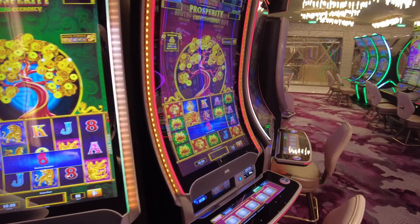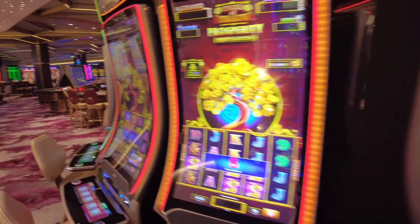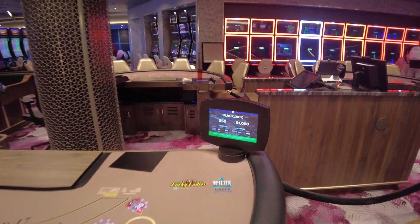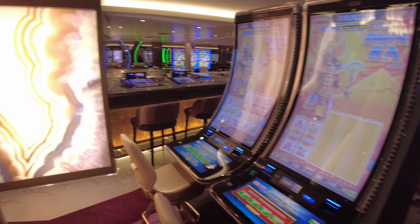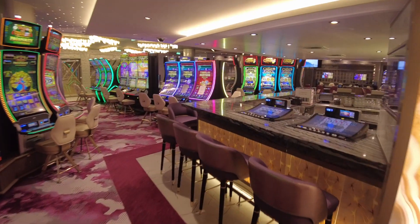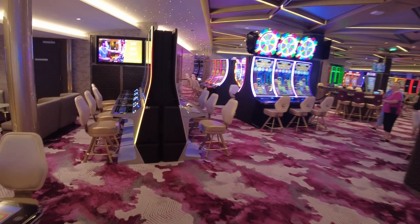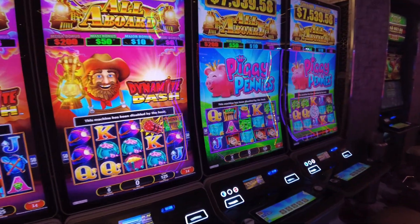We were amazed how big the casino was. I'll put down below how many machines are here on the ship, but there are a lot. The casino is very large and well laid out. The bar is in the middle and that separates the sections — when you walk into the casino, one side is non-smoking and the other side is smoking. The air filtration system works very well; you cannot smell the smoke on the non-smoking side. It does get smoky on the smoking side, so if your game is on the smoking side and you don't smoke, be prepared for it to be a little smoky.